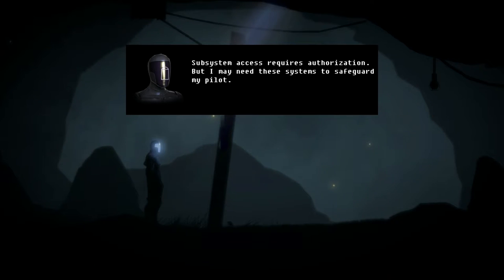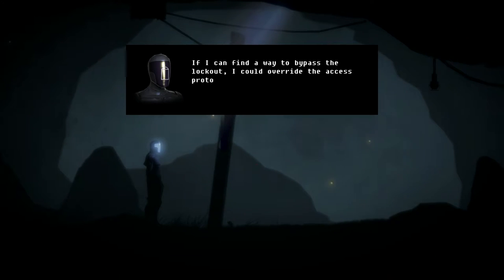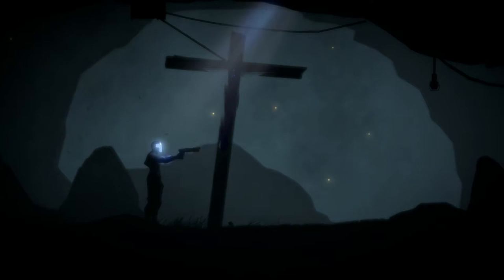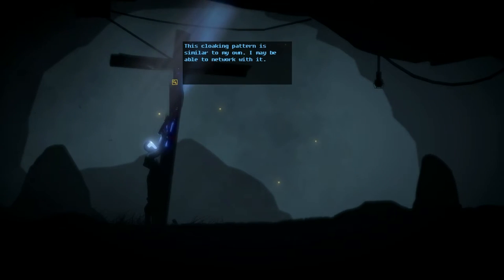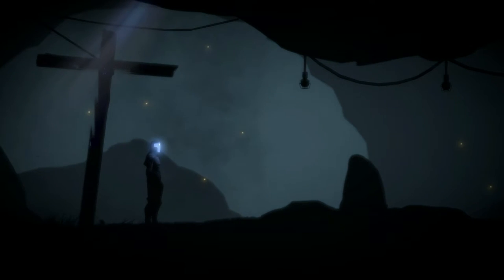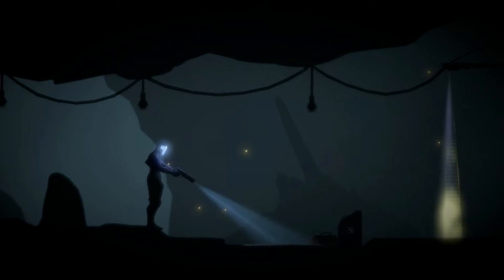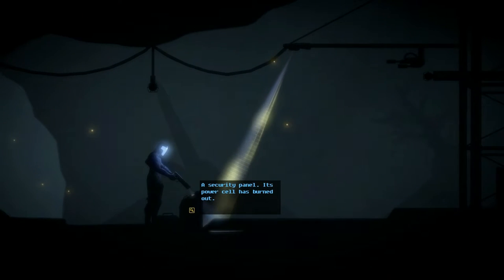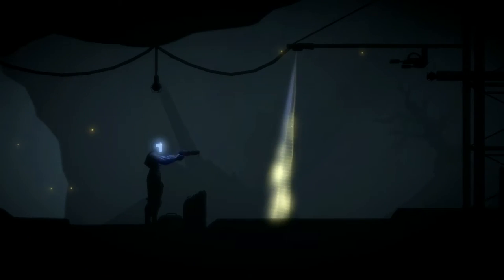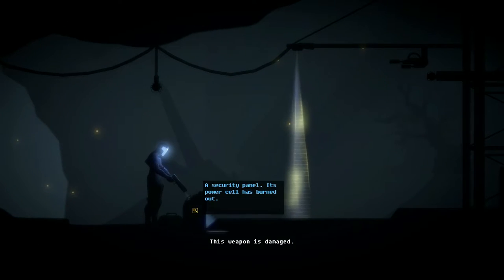Subsystem access requires authorization, but I may need these systems to safeguard my pilot. If I could find a way to bypass the lockout, I could override the access protocols myself. Oh, is that blood? Get the fuck out of here! I didn't know that was blood. Let's check out the security panel, shall we? I'm not trying to shoot the thing.